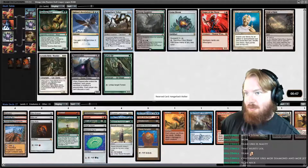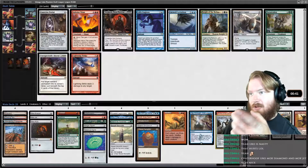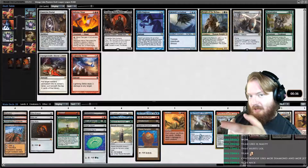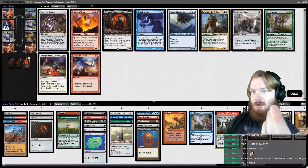Hangerback is also excellent with Smokestack and doesn't have any color requirement at all. So take Hangerback. Smuggler's Copter is good, Coercive Portal is really good, Inkwell Leviathan is top-end, and so is Terastodon and Inferno Titan. We could take any of the big things from this pack or Coercive Portal. The pick in my opinion is between Coercive Portal, Inferno Titan, and Terastodon. I'm not a huge fan of Inkwell, and I think I'm going to go Inferno Titan — we need big things so bad.